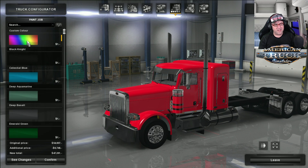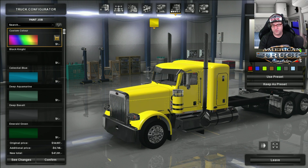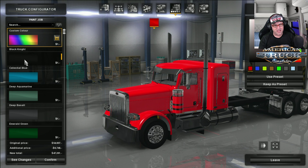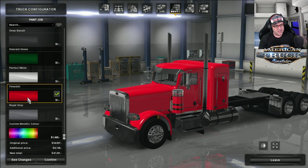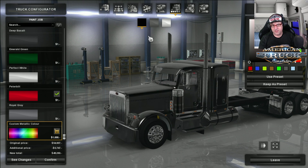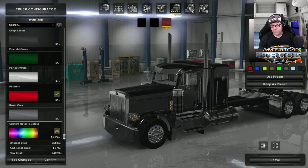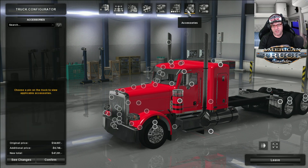Now, paint jobs. What truck wouldn't be complete without a really cool paint job? You've got a choice of heaps of things: custom color, blacks, blues, aquamarines, greens, whites, Peterbilt orange — I love that on Peterbilt — and your custom metallic color. Working perfectly, as you'd expect. I'm going to go with my favourite, which is the Peterbilt orange.